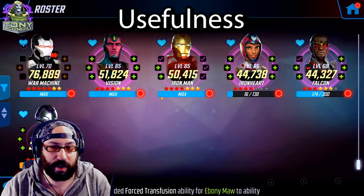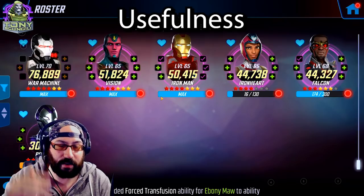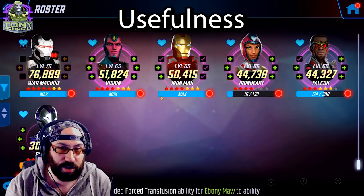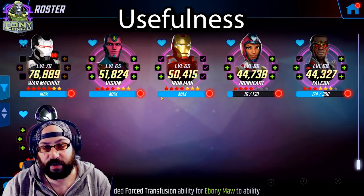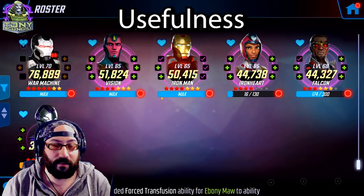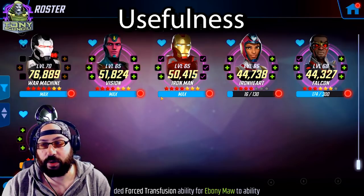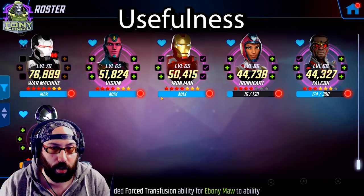Everyone else can be about 10 to 20k lower, depending on the scale. If they're all 20k and he's 30k, that team's going to be just fine. They don't need to be perfectly balanced. In a lot of fights — maybe mostly in Blitz — having a stronger War Machine really does help your two-turn combo go off without a hitch.